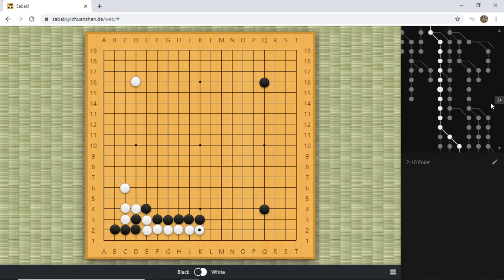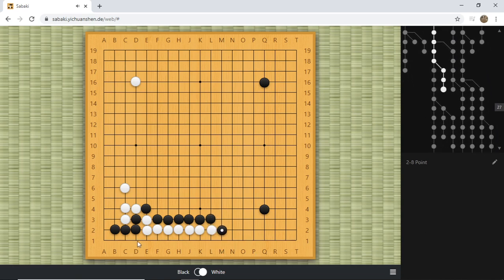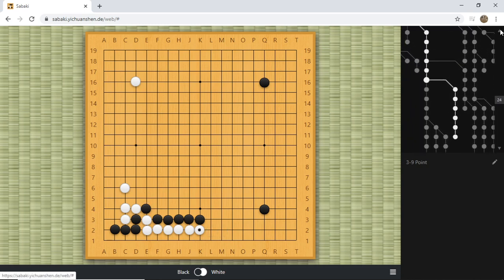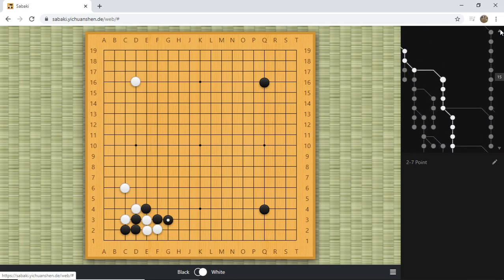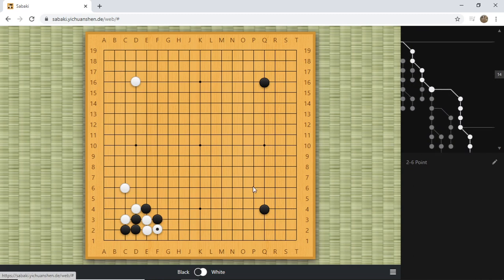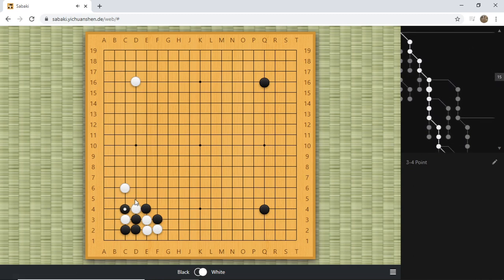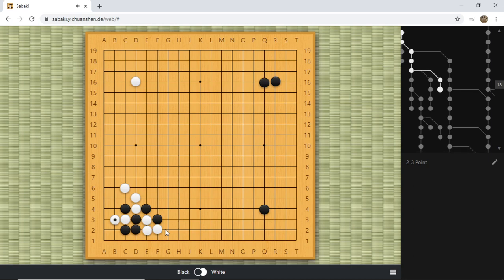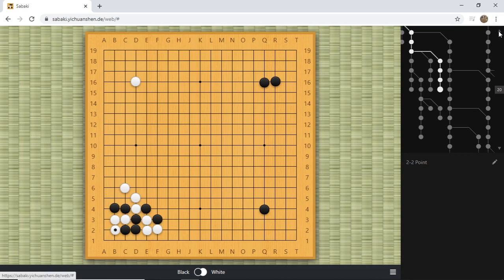It looks like the black corner will be killed. Even if you manage to block, that's not a big deal - white is alive, black is not. This is all white territory, a great game for white. We talked about why this is not going to work. Black's correct move is to atari and then fix the corner. If black does not fix, white can extend - three liberty, two liberty - white is going to win.